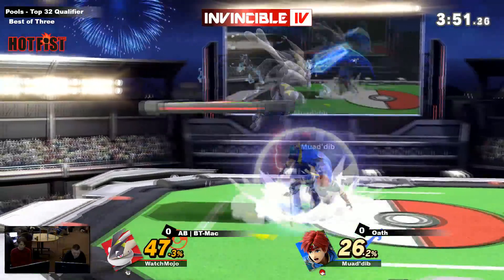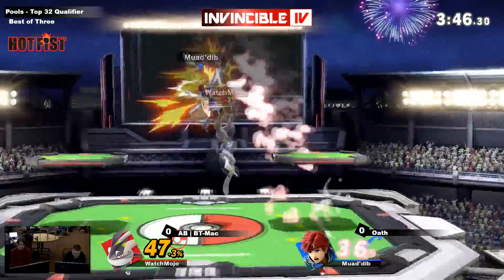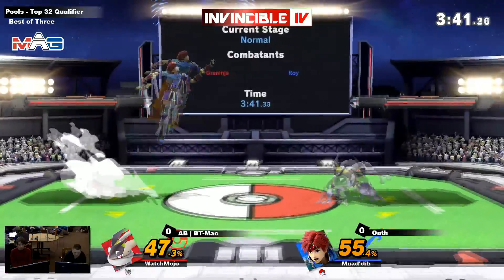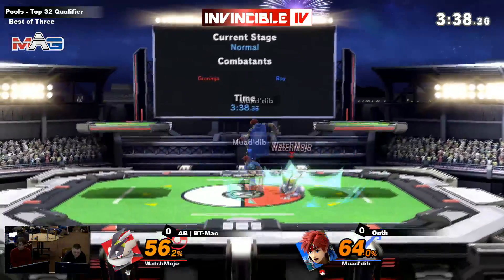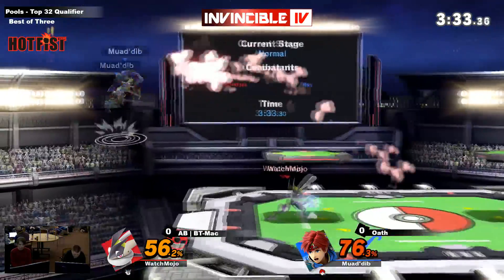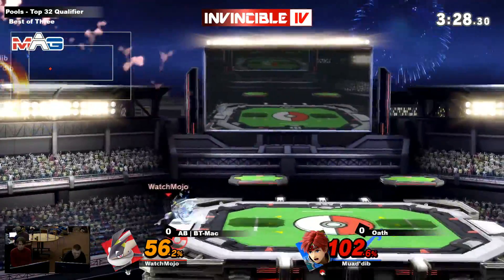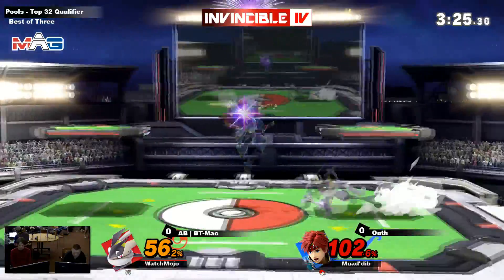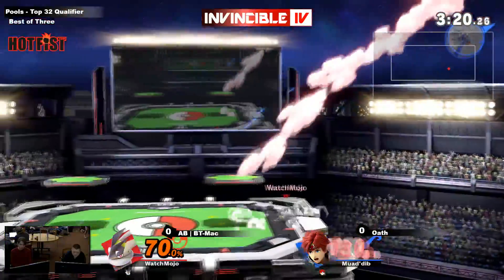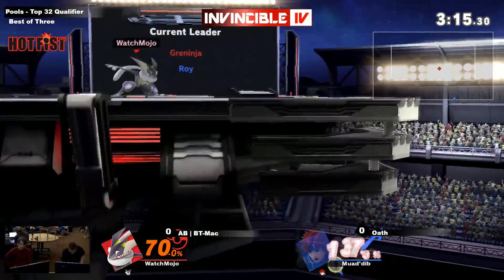It seems like BT Mac is having a hard time getting things started — his combos haven't been very big, but he manages to keep Oath on his back heel. That's something Greninja specializes in. He's not over-committing. It's nothing about getting true combos and more about getting a good string and then putting you in a situation where you have to get out. Roy can definitely take it, but the down tilt forward air — he DI's very well and he's going to fall too short and get hit with the Aqua Jet.